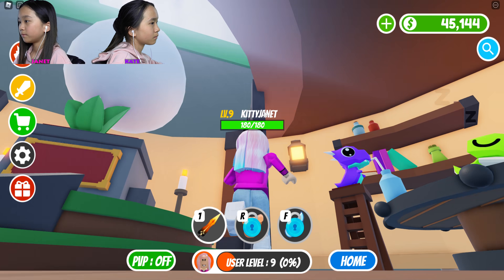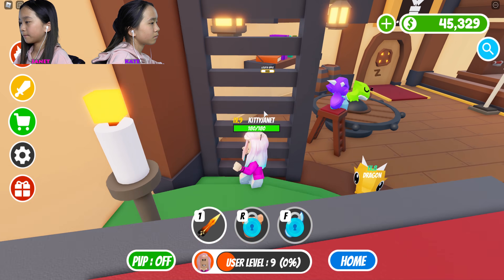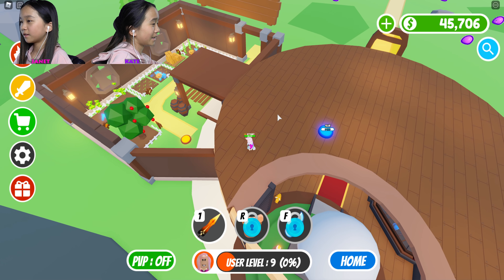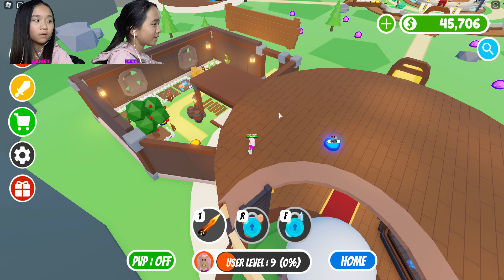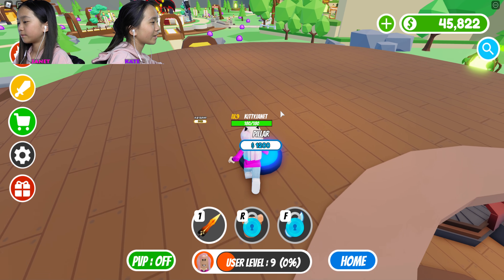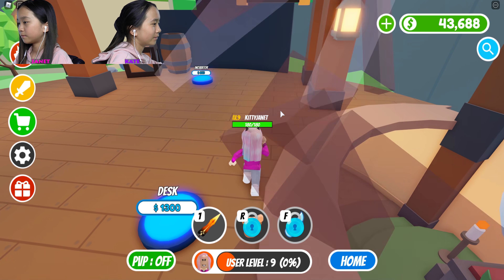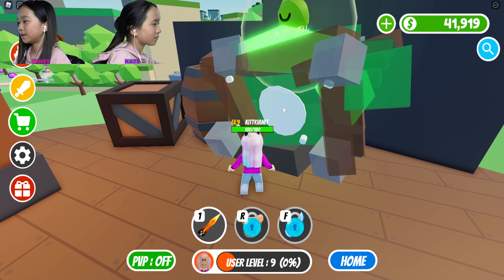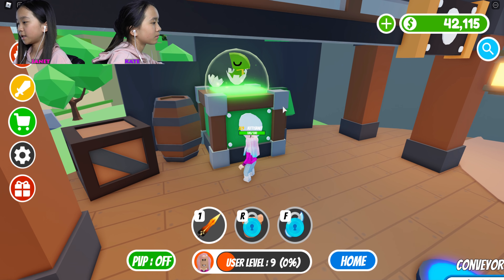Oh, the lights are pretty. Let's go upstairs. Did you see the vegetables? They're big — yeah, it's a farm. Now go outside and check them full grown. I think I already did. Incubator — maybe I can hatch more eggs here.